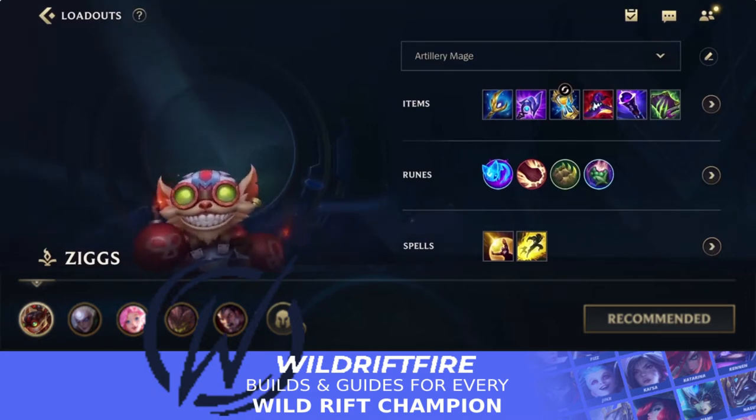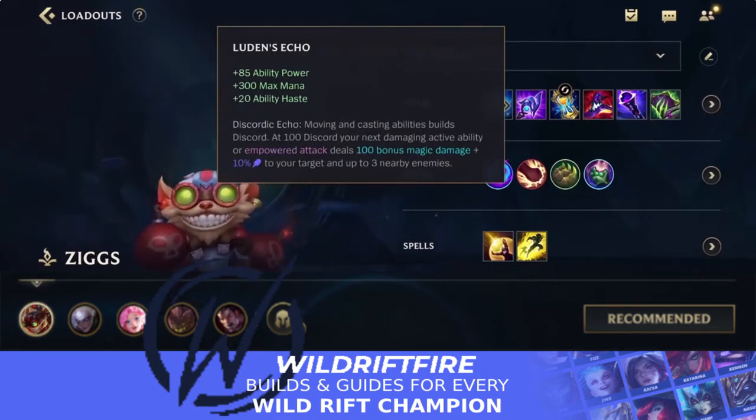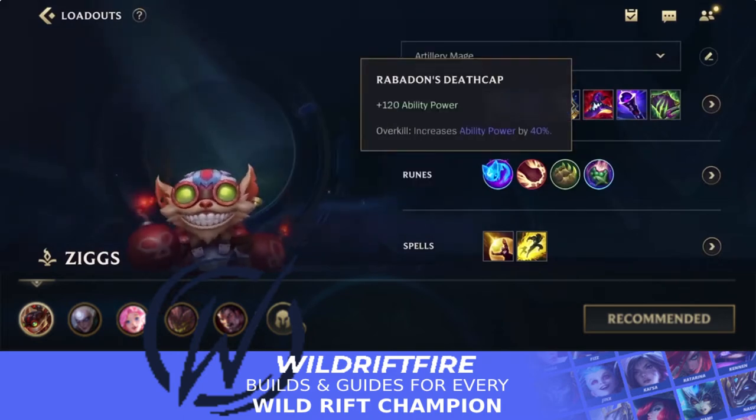With this build, it's a bit different to what you might originally see with Ziggs. We have the Archangel Staff, or Seraph's Embrace — the upgraded version — as the first item. This is your tier item that you'll be stacking up. It's kind of like a double mana build. The benefits of going Archangel Staff plus Luden's Echo are: one, you pretty much have infinite mana so you can throw as many bombs as you want; two, it probably has the most ability haste of any item duo in the game; and three, you just deal a lot of damage.